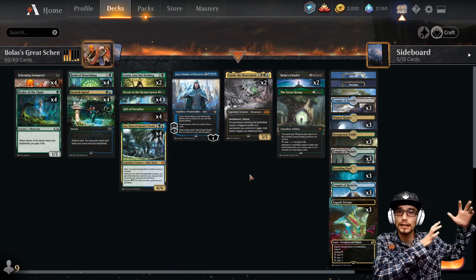Gift of Paradise times four — enchant land, when it enters the battlefield you gain three life, and the enchanted land taps to add two mana of any one color. Four copies of Uro, Titan of Nature's Wrath — a six/six. When it enters the battlefield, sacrifice it unless it escaped. When it enters or attacks, gain three life, draw a card, and you may play an additional land from your hand. The escape cost is four plus exiling five cards from your graveyard.